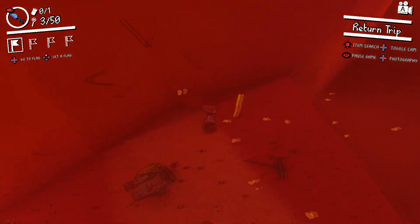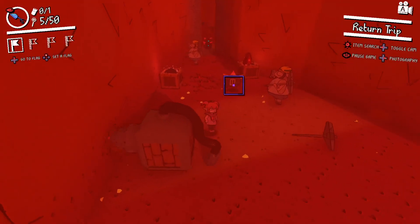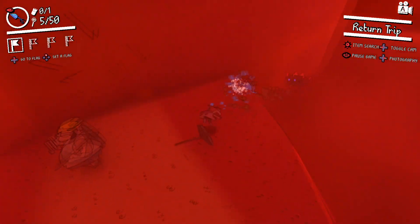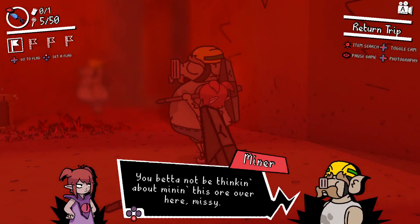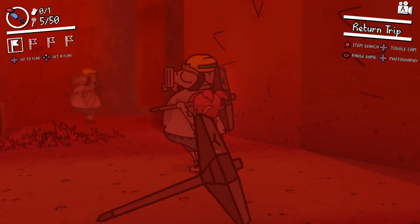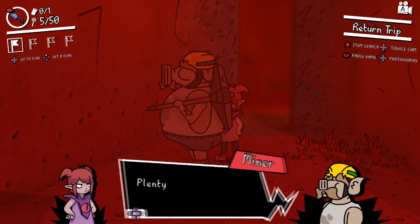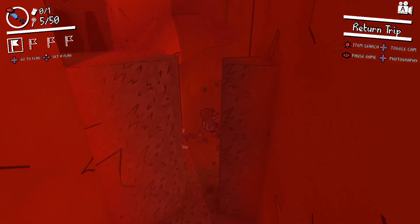Hey, you — come here! Don't you try to run. Gotcha. Go away! Super weird pig creature, out of here. Better not be thinking about mining this ore over here, missy. Don't need to, piggo. I'll own your stash soon enough — we already do. Them weather always be nasty up here. Plenty of them tasty gems around the mine. Pretty self-explanatory.